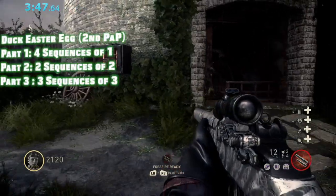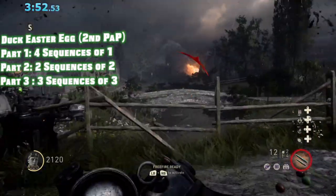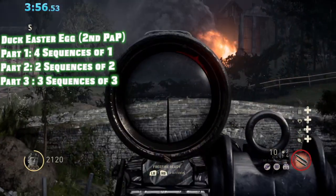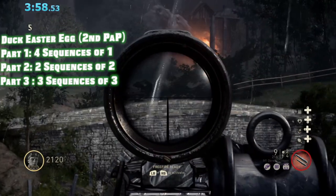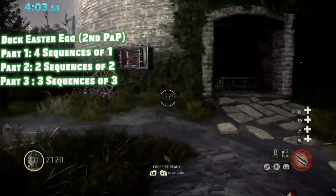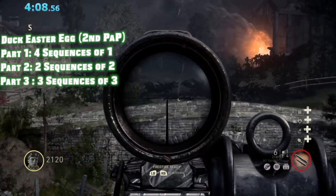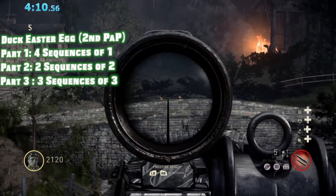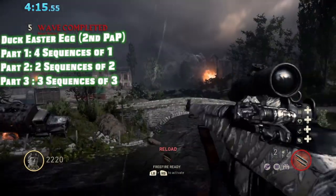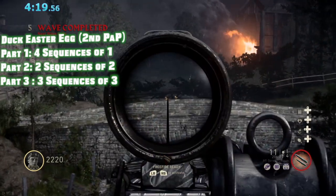But before you move on and get your boxed weapons, you're going to want to move out and do the second Pack-a-Punch, otherwise known as the Duck Easter Egg. This one's a little bit more complicated than some of the other ones, so we're going to go over it. There's three different parts to this. Part one, you're going to have four sequences of one duck to shoot. Part two, you're going to have two sequences of two ducks to shoot. And part three, you're going to have three sequences of three ducks to shoot.